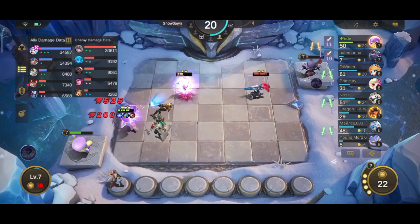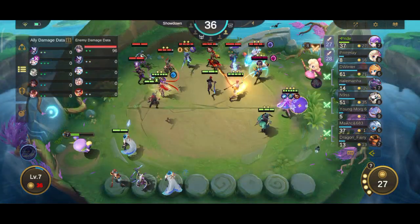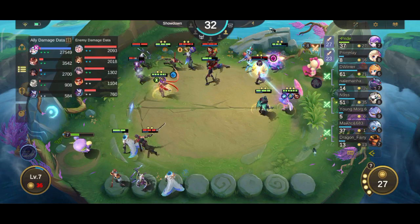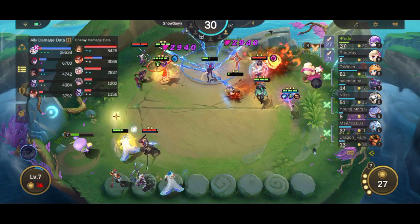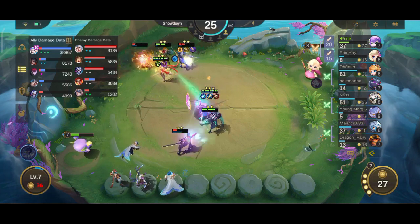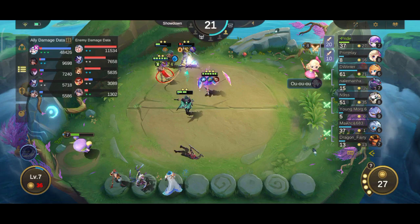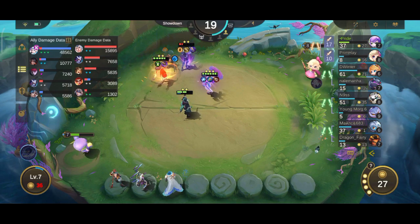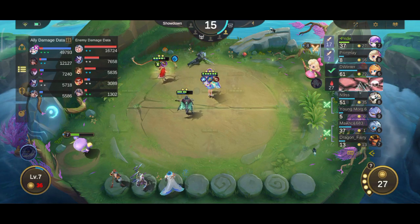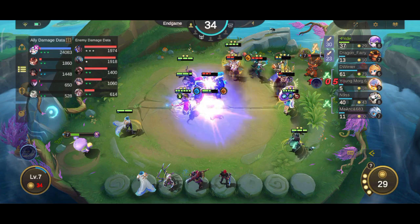Another core you can use is the Ablaze Bounties core to allow Esmeralda to join the ranks of hyper carries. Esmeralda has been fairly overshadowed this season by new heroes and synergies, but she still has the same power she had during her peak days. After some reconsideration, I found that the Bounties Wind core can work on Esmeralda — the attack speed will help her immensely. After picking your second core, you can either try adding more synergies or remain at commander level 7 or 8 and upgrade all the heroes you have.